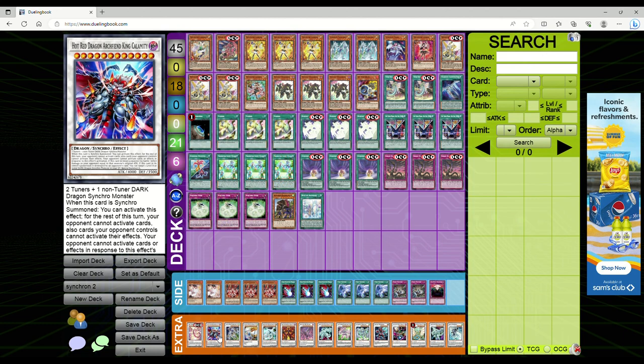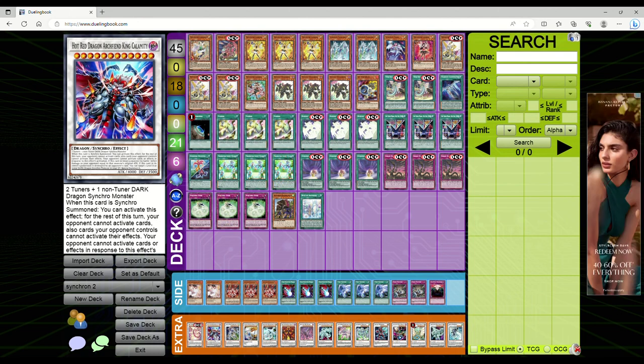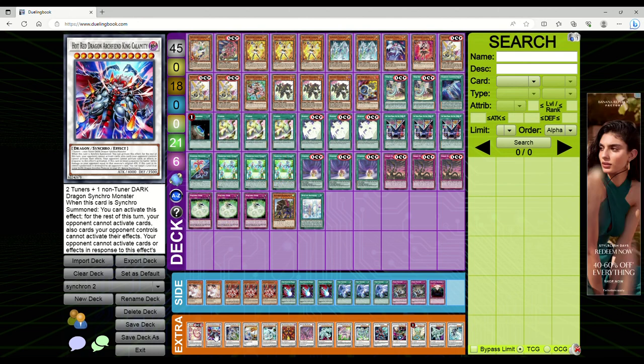King Calamity will probably get banned, or if not, maybe Crimson Dragon will get banned. The fact that this card is basically Utopic Zexal and you can't even respond to it is absolutely insane. And the fact that the Synchron deck can play stuff like — I actually forgot to look up — cards like Reborn Tengu.